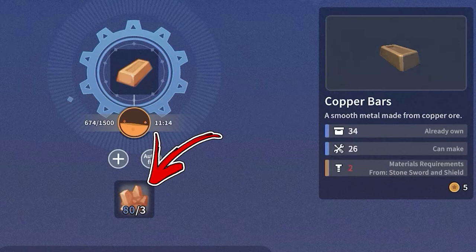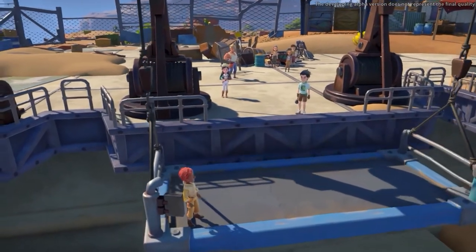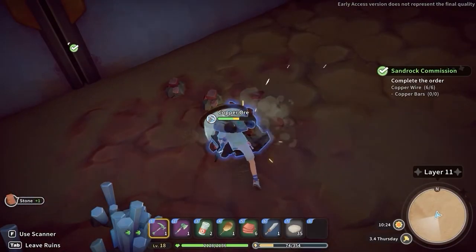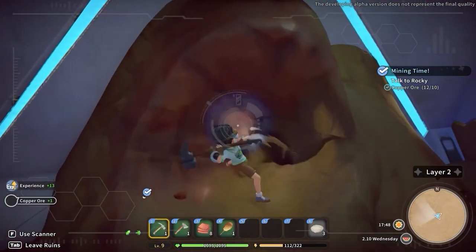For the copper ore itself, you won't be able to farm it until you reach a quest that requires you to build a crane lift, which you can then use to reach the abandoned ruins. In this dungeon you will find several copper nodes you can mine to obtain copper ore. Occasionally you will also get it by mining the terrain.